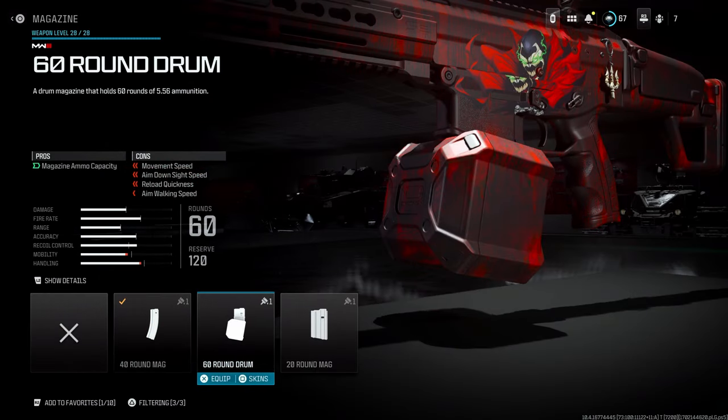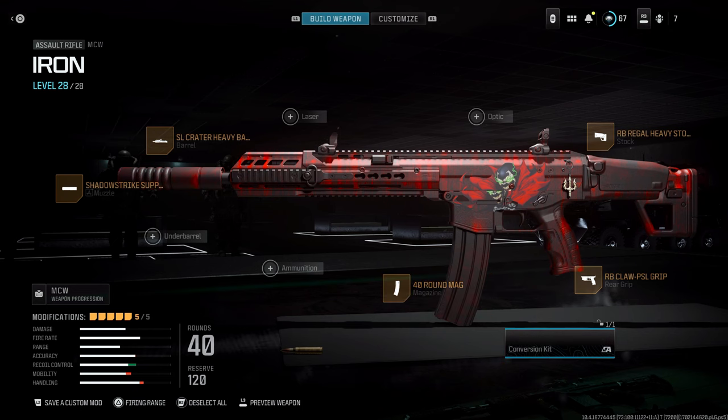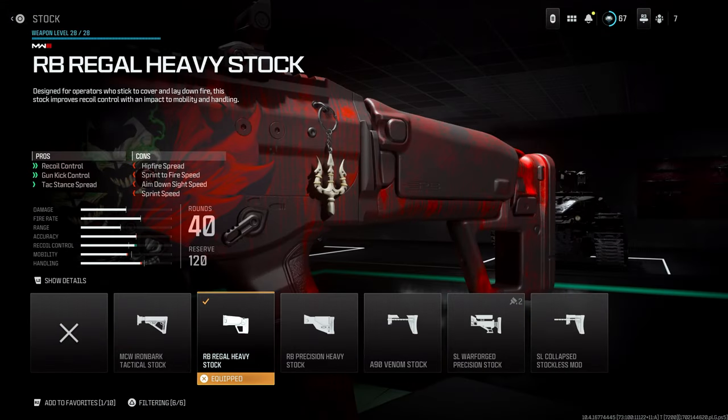Then I go with the 40-round mag. I have run the 60-round and you definitely can, but it makes movement way too slow in my opinion, especially with a suppressed setup where I'm already not showing skulls on the map with the new vest. That's why I went with the 40-round mag — I don't want to be really slow if I run up on enemies coming around a corner. Then I go with the RB Claw PSL Grip, which gives you firing/aiming stability, gun kick control, and recoil control. Last is the RB Recoil Heavy Stock for recoil control, gun kick control, and tag stand spread.